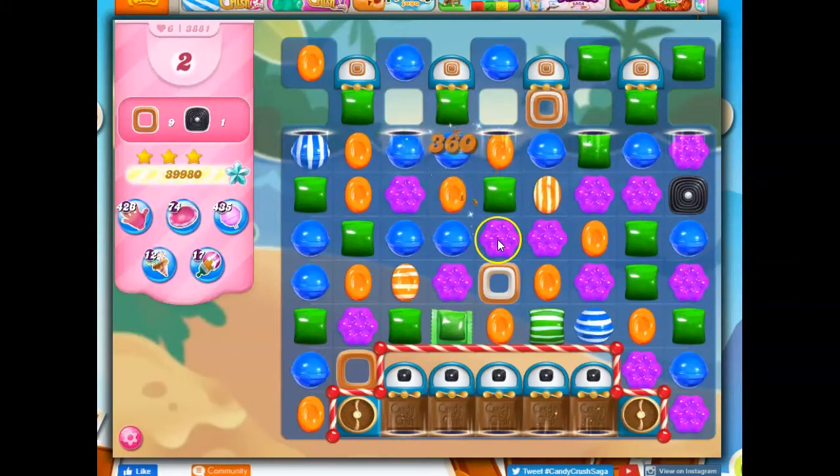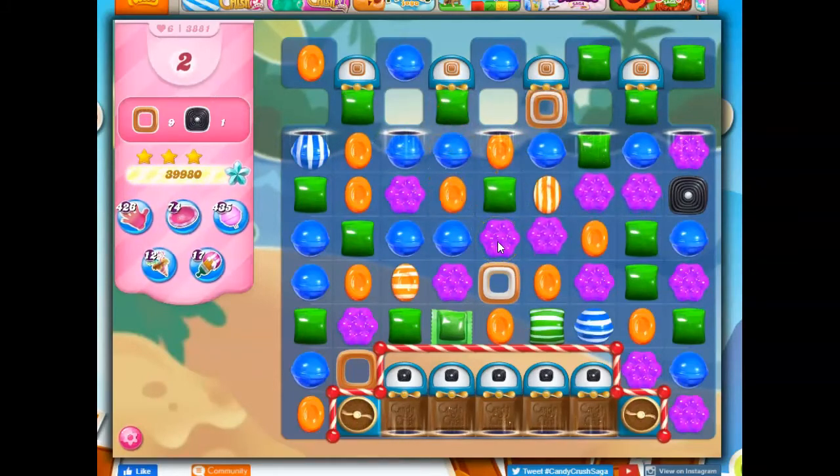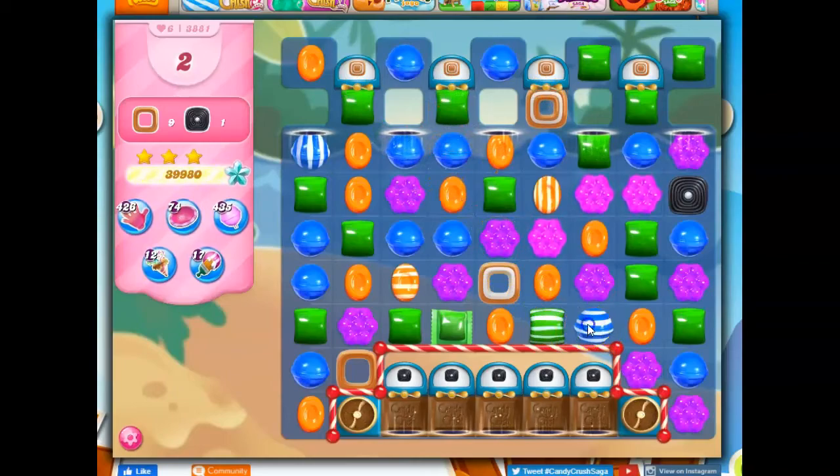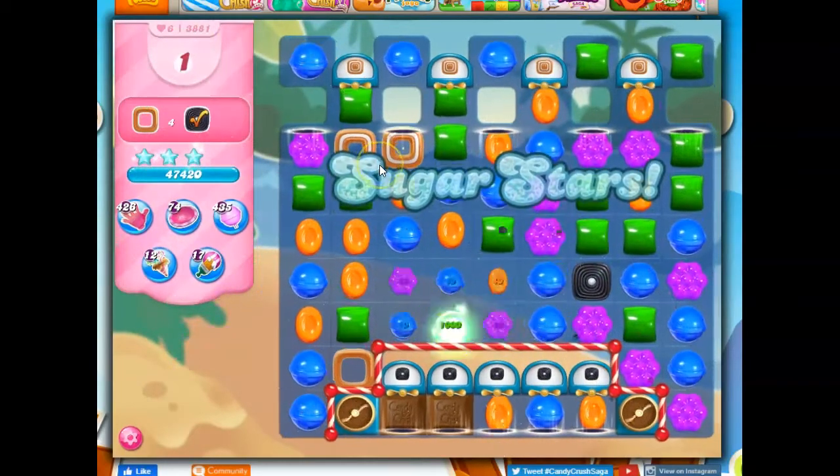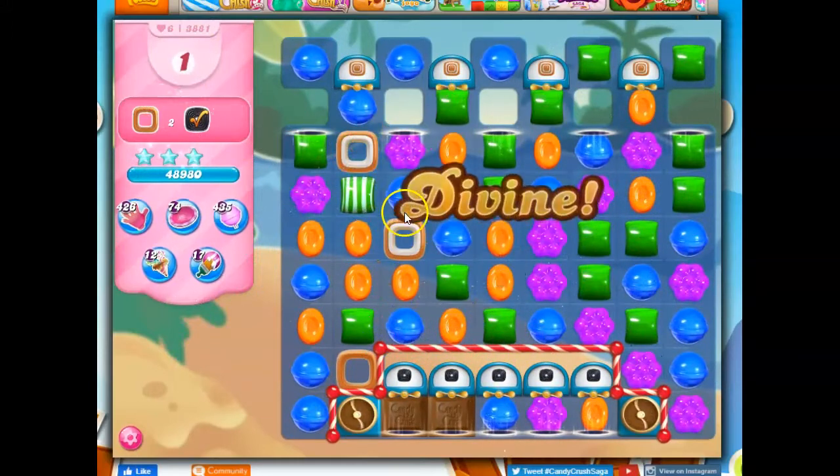That looks good. Two moves, nine toffee — that's a lot of work to be done. Let's blow things up. Here's the toffee on the board — there we go, there's the nice cascading.